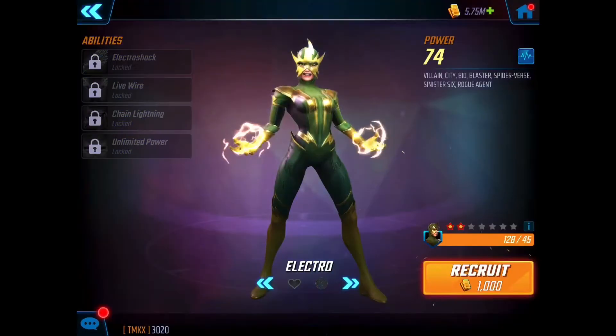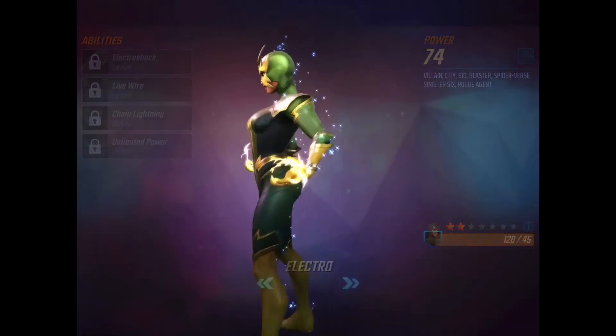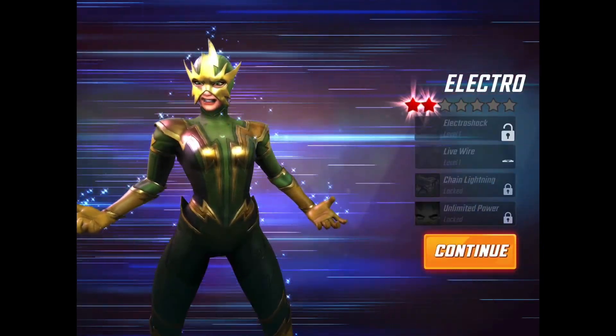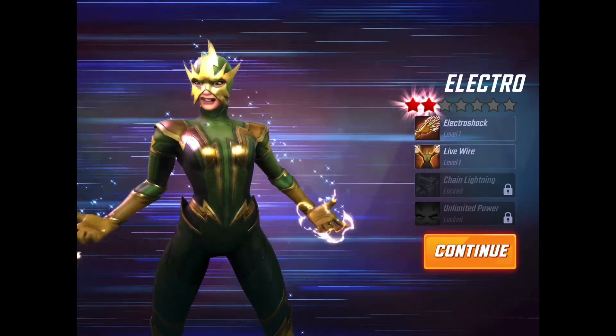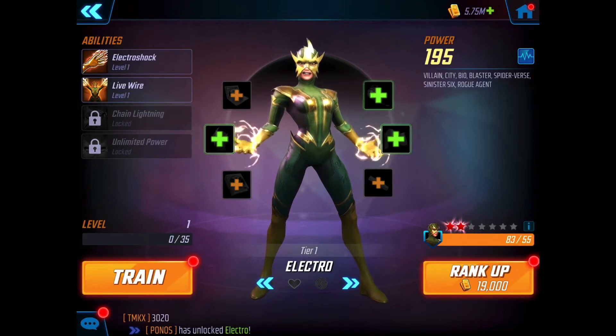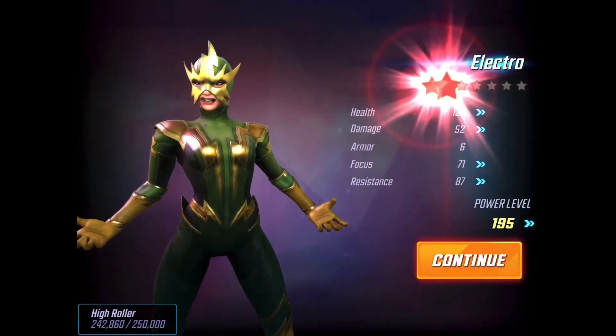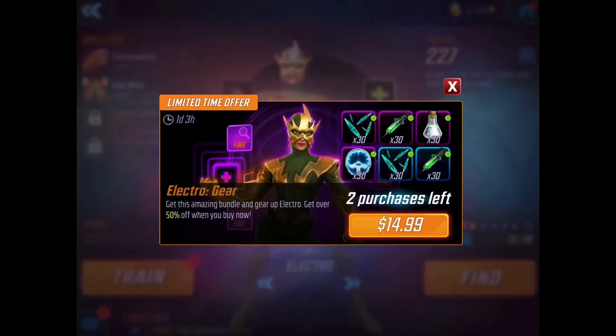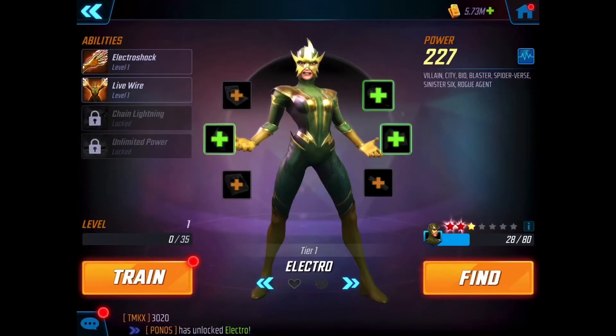I want to recruit her! Let's open up Francine Frye and recruit Electro to the squad. I also happened to pull red stars for her earlier today in a random red star orb drop, so I'm sitting at 195 shards because of those two red stars. I can rank her up — three star. 227 base power. I've still got 28 out of 80 for the next star, so I've got a way to go before the fourth star.